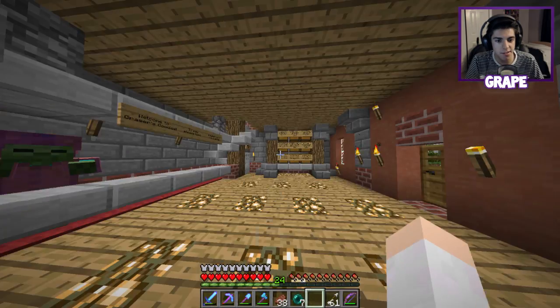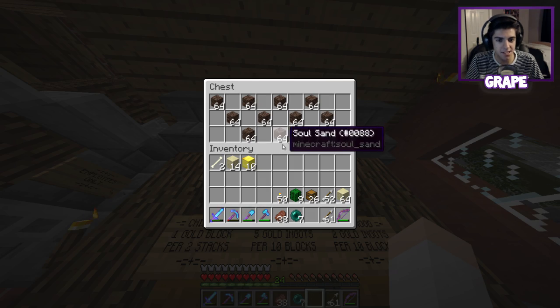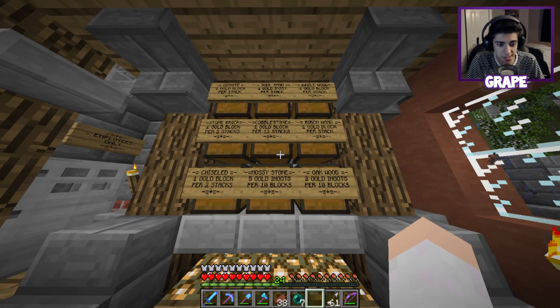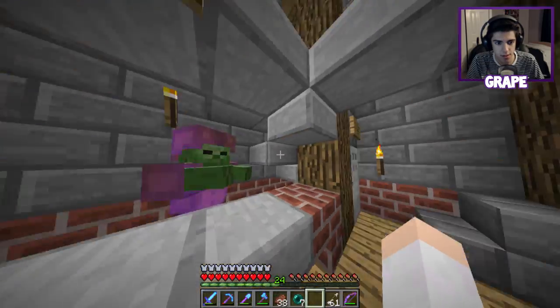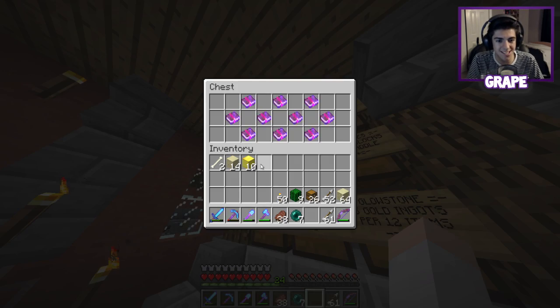Oh there we go - stone brick, diorite, soul sand. He's selling them for one gold ingot per stack, that's going to run mine out of business! That's all right, mine's just for the withers anyway. Mossy stone - does he have anything else? I require more than that. I might buy a Silk Touch.